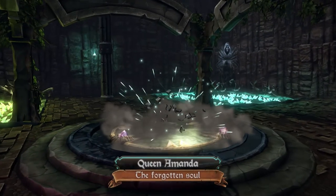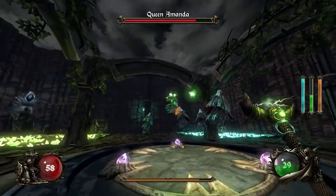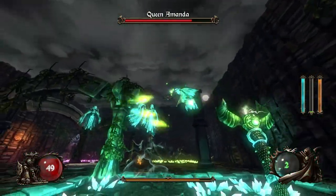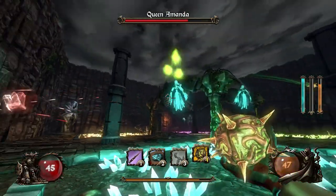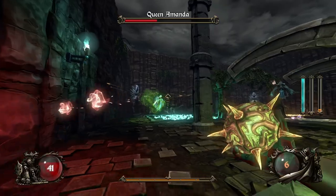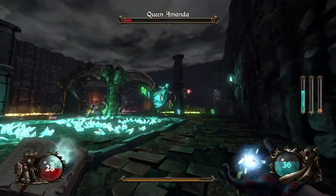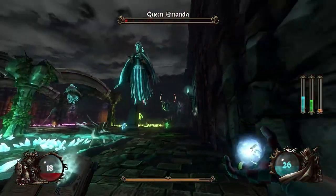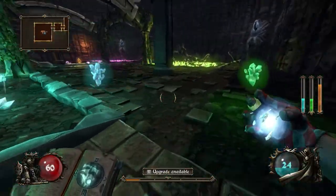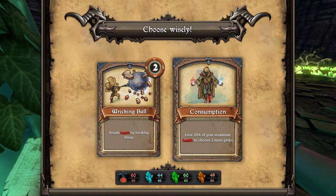We're gonna be fighting Queen Amanda in the mines, which is very cool. We're only on the second floor. You — Queen Amanda — let me poison you. I need to really pay attention more because things can go very awry very quickly. I'm gonna use the right click — it seems like it's a little bit more focused, and we have the reduced mana perk.